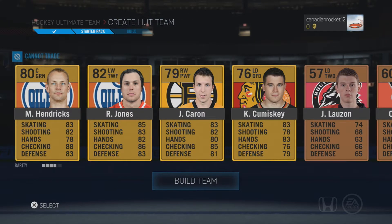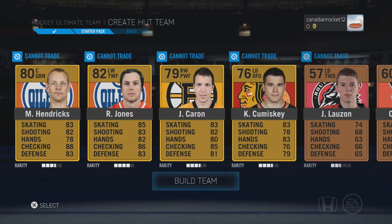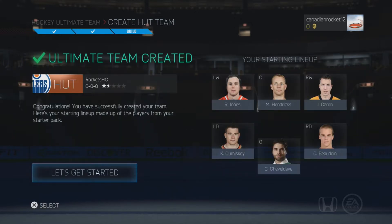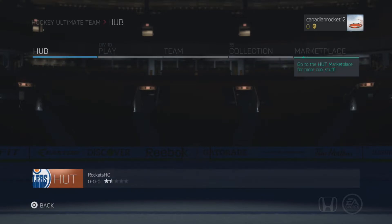Hendrix Jones Caron — I'm not even going to try and pronounce his name because I know I'm going to butcher it — but that's pretty good. A starting pack that gives you four gold players instead of two or three like last time, so I can't complain. I love the new intro to the game; they've done a great job on the presentation.